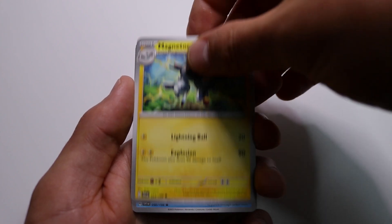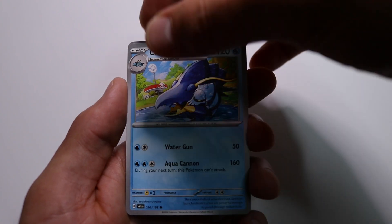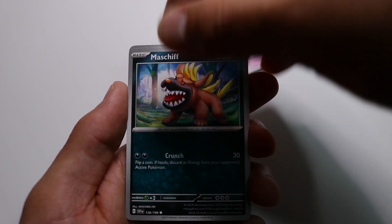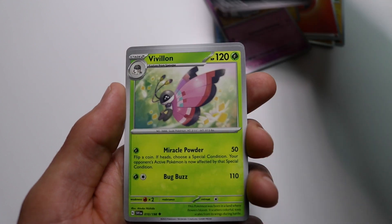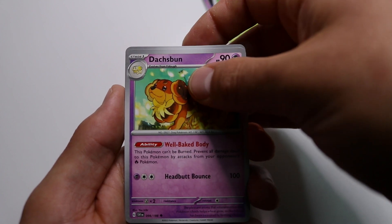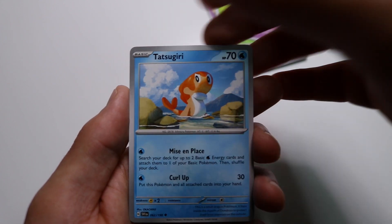Alright, Energy Switch, Hawlucha - that's a new one for me - Annihilape, basic energy. My phone just ran out of storage so give me a second. My phone is completely out of space so I'm going to have to just use this camera to show you the rest of the cards. Magneton, Klawf, Ralts, Maschiff, Lokix, Dachsbun, Tatsugiri. Okay, nothing really major out of that one.